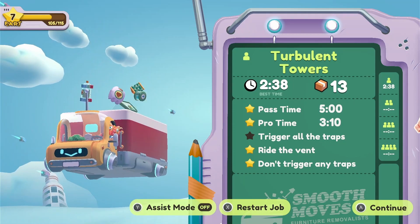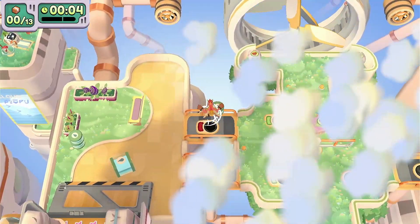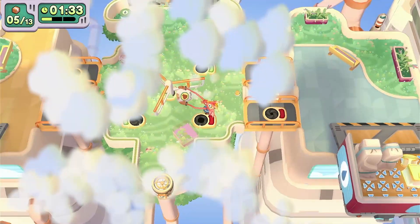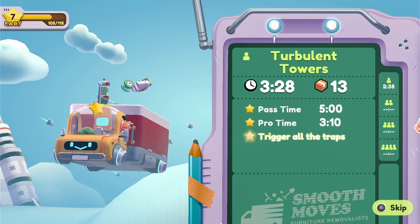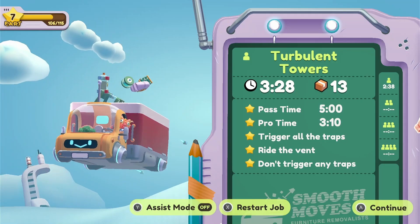We got all the achievements except triggering all the traps. That's easy — you just trigger that one, trigger the next one, trigger the third one, trigger the fourth one, until you have all eight traps triggered. Then you will get the last achievement in Turbulent Towers. You have to play it twice because the objectives are opposing, but that is the easiest way I've found to get all of them and the pro time for Turbulent Towers.